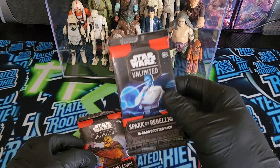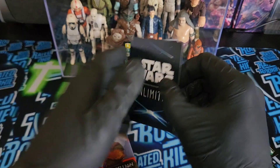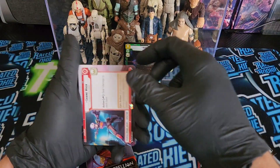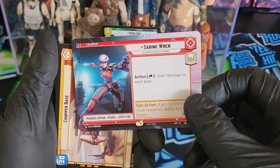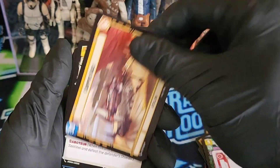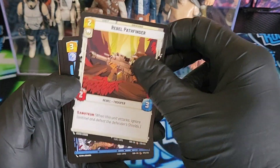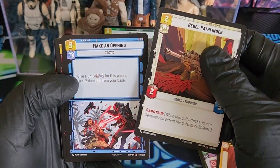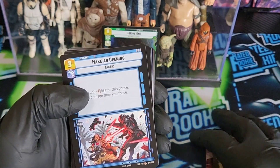We're going to go ahead and open up the next pack here with Admiral Thrawn on the front. So starting off really well. Sabine Wren — that's kind of cool, first card up. Then we got a Chopper Base, common. Rebel Pathfinder. Looks like it's all commons up in the front, and then we'll get deeper into the rarities as we get through the pack.